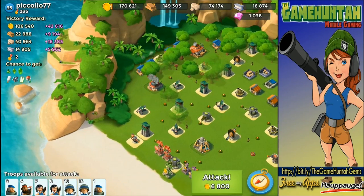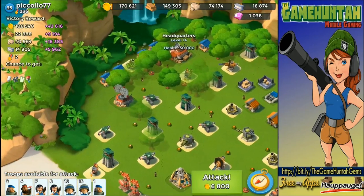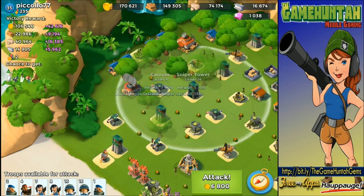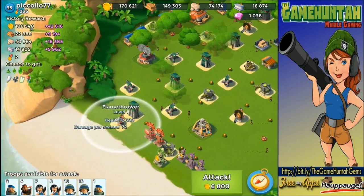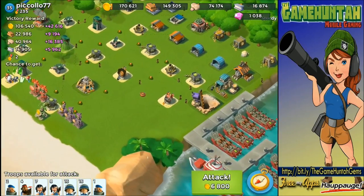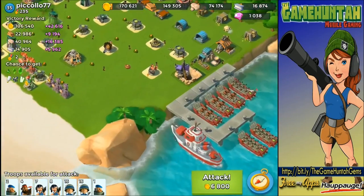We have a couple of cannons in front at level 9, which is significant. But there is a big opening on the left side of this base. What is actually defending the headquarters? Probably the boom cannon. We've got a mortar level 10, this cannon, this sniper tower, cannon, cannon, cannon, then a flamethrower. Besides that, all these other buildings are completely useless.